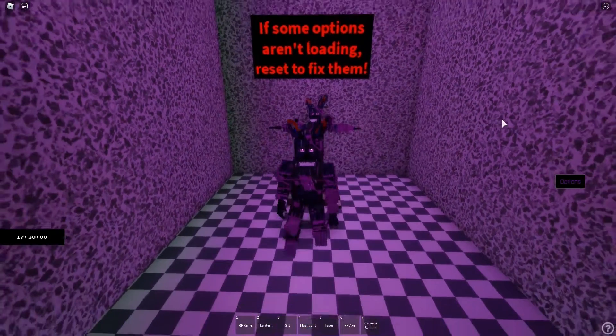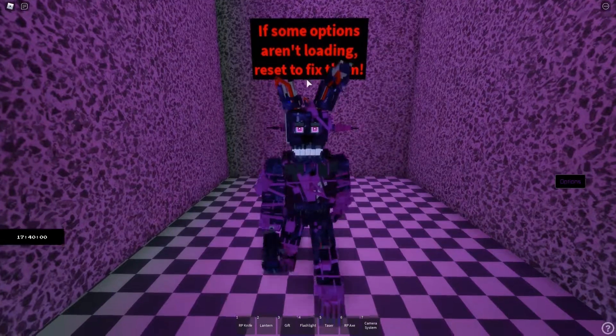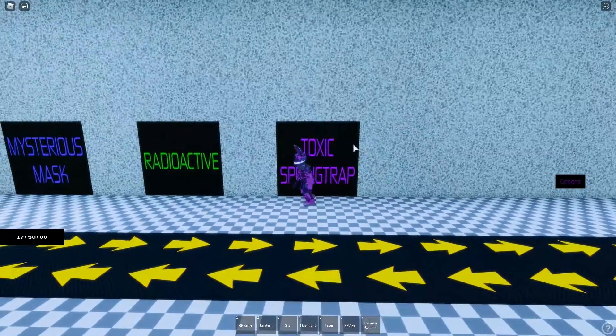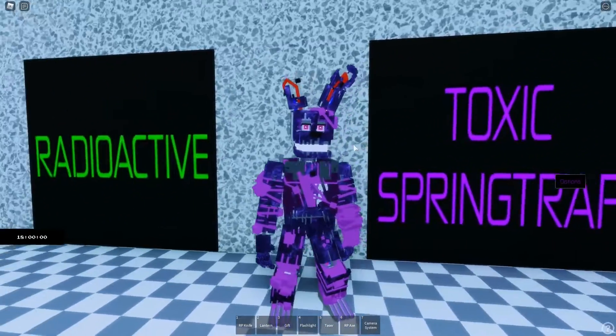Here we go. If some options are loading, reset to fix it. This is the Toxic Spring Trap — this is a really cool skin.